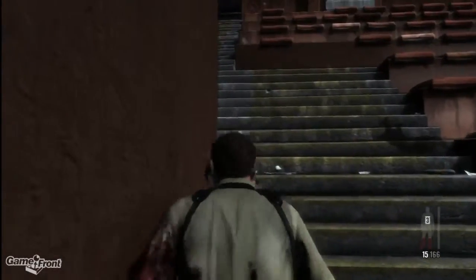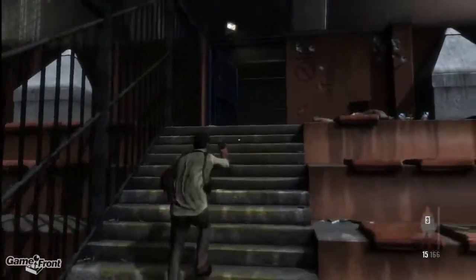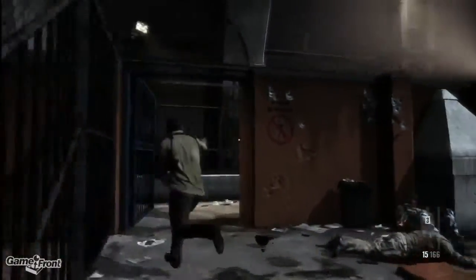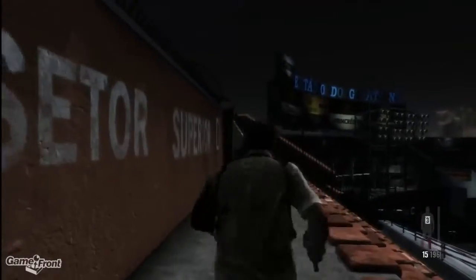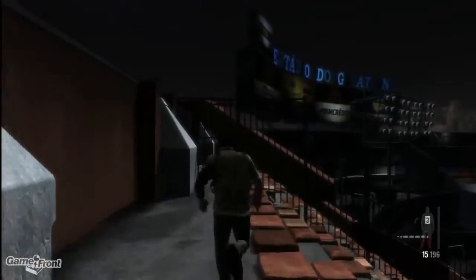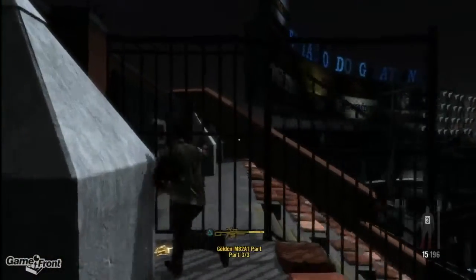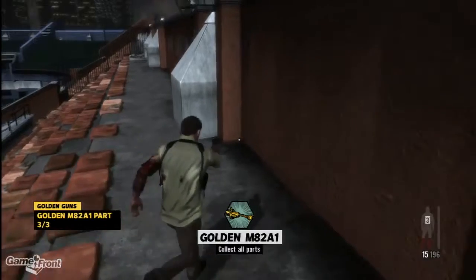Now we're going to run up to the top level of the stairs and take a right at the top. Go all the way down — don't worry about the sniper, just zig-zag a little bit, maybe do an occasional roly-poly on the ground. But it'll all be worth it, because right here we find the final piece to the M82A1.